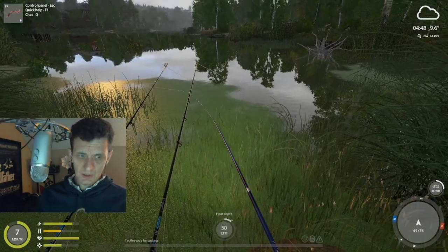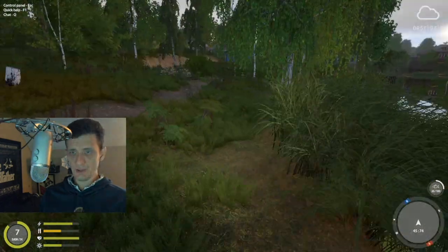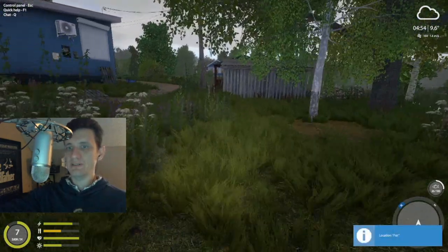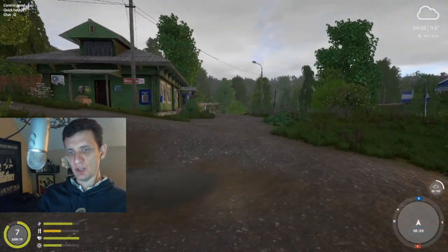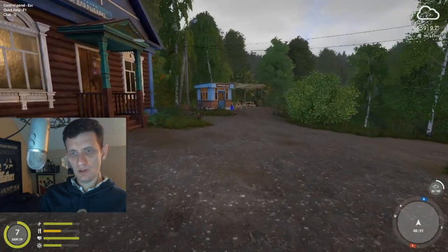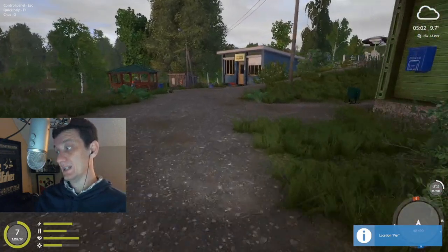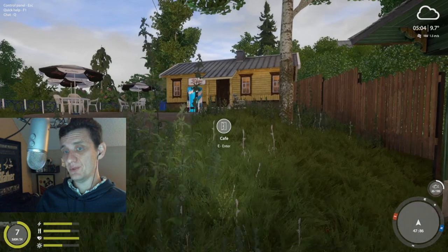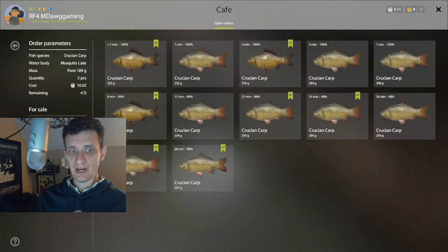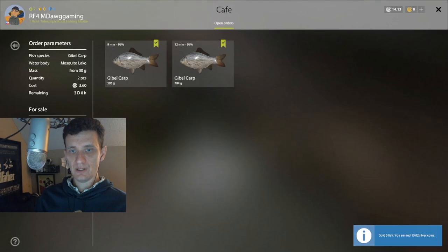Right now we're at 26 fish. Other than going to eat real quick and get our free food, we'll just fish through the morning hours at least. Then once again we might go do a little bit of experimenting at Winding with float fishing to finish up this episode. I could go ahead and sell fish - or at least, if there are other cafe orders - sell enough to get our third feeder rod and then give this spot a few more minutes. I wish we'd get that next roach - that'd be 10 silver right there, that's just free money.